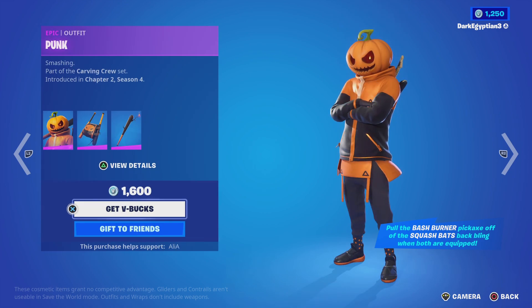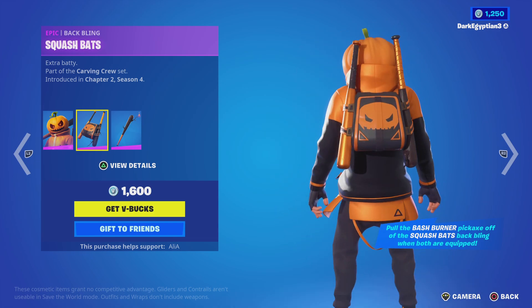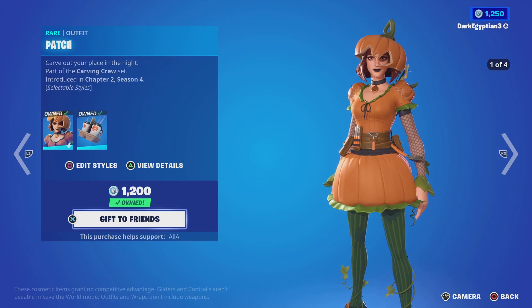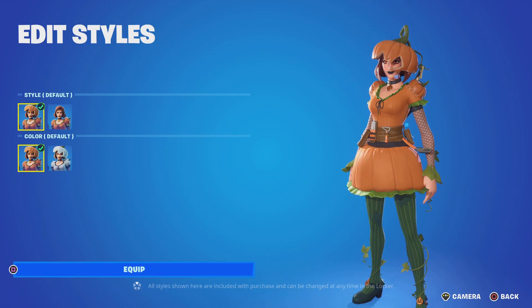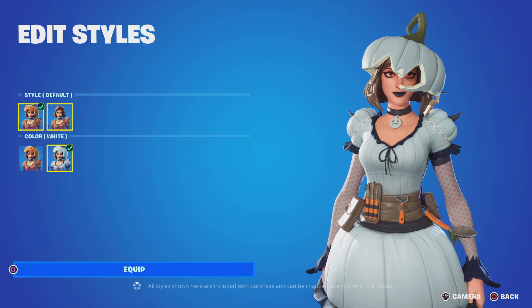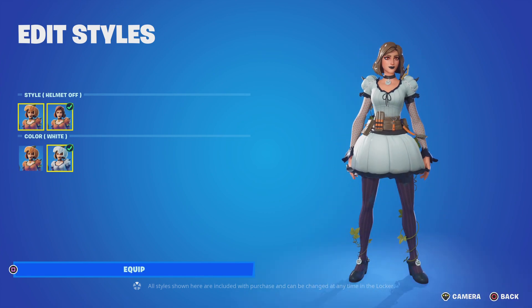Really really cool — you can pair the Bash Burner pickaxe off the Squash Bats back bling. If you have them both equipped, the bat bling is already there on the right side. Moving on to the return of the Patch skin — 'Carve out your place in the night,' part of the Carving Crew set. Two styles: we have the default, and then the color variant — the white — which is absolutely amazing. I also love the fact that there's a style option to have the helmet on and the helmet off.